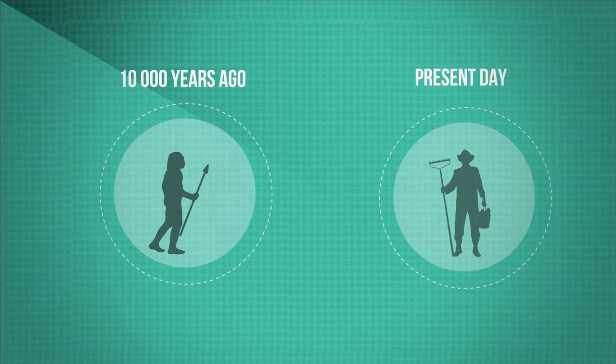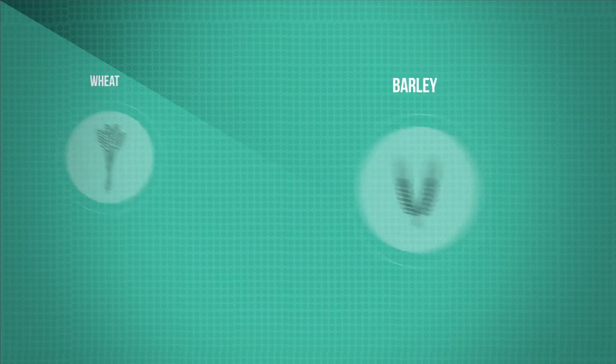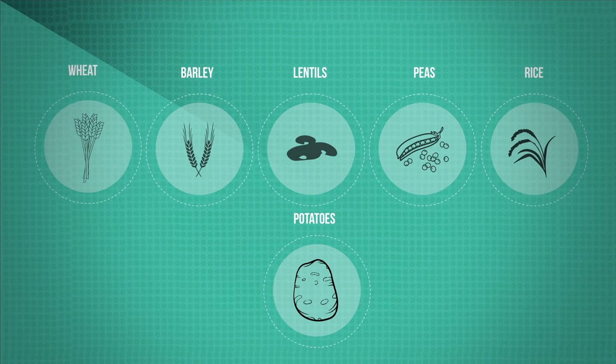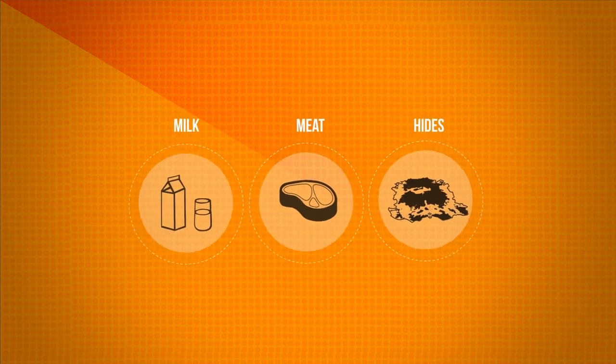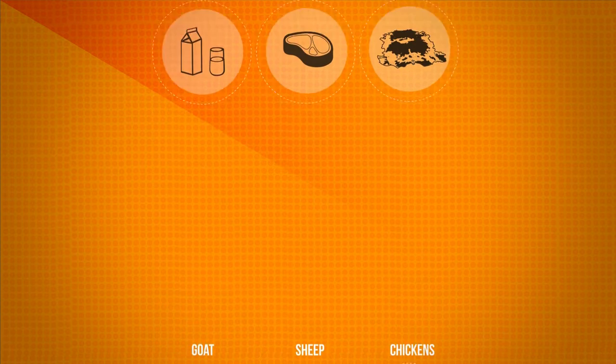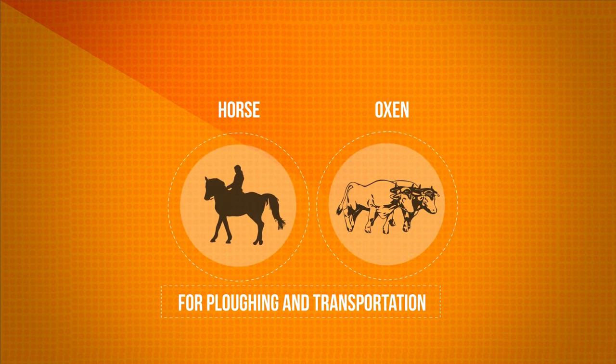We no longer needed to wander around to gather food supplies. Wheat, barley, lentils, peas, rice and potatoes were all cultivated by early citizens. We also began to tame animals for milk, meat and hides. Goats, sheep and chickens are thought to have been the first animals to be domesticated, followed later by bigger animals like horses and oxen for ploughing and transportation.